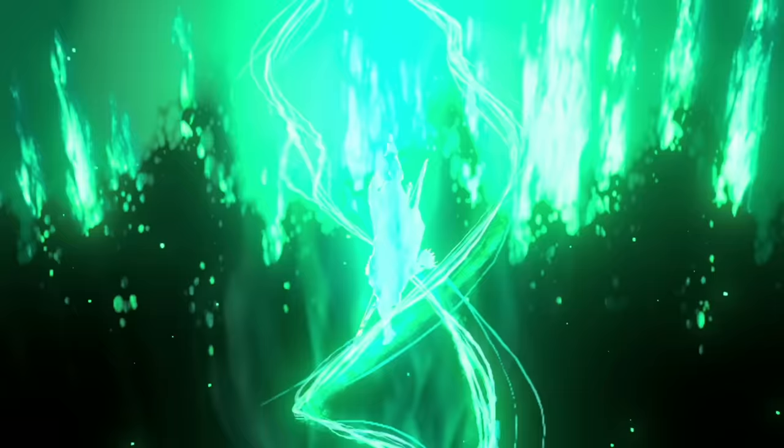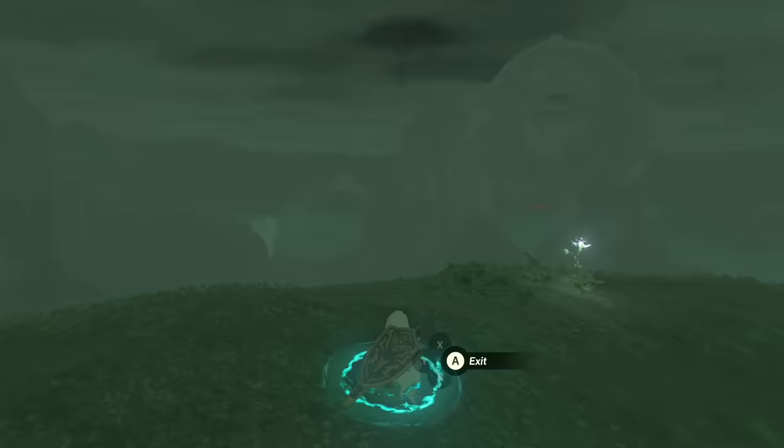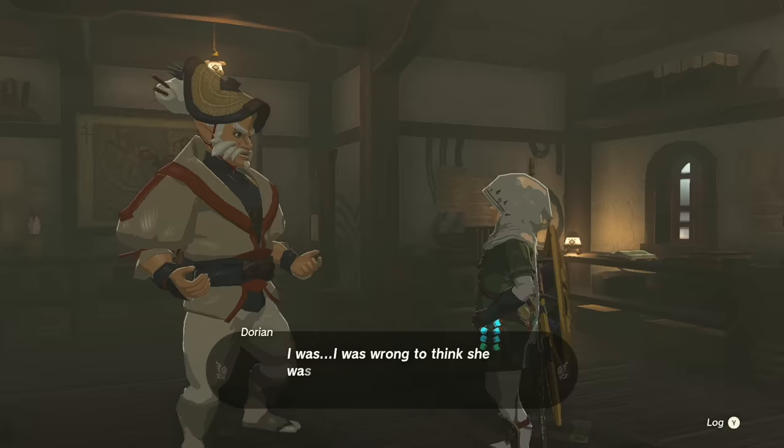With this well, if you ascend through the cave right where the diary is, you'll get to the top of the mountain and see a single silent princess sitting on top, which is just the final touch — so sweet that they decided to make such an in-depth story that didn't even need to be told. It just shows that Dorian's wife is now resting at peace. I almost wish there was a way to tell them that we found the diary and have all the recipes.